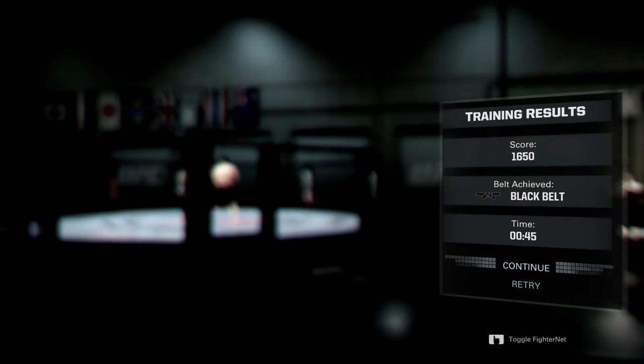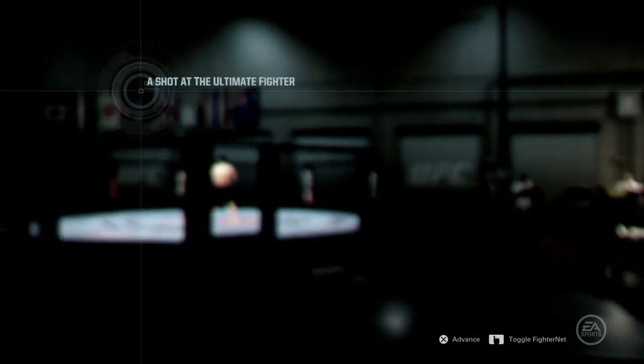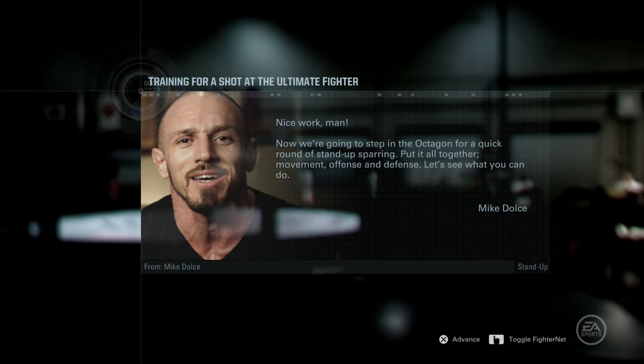Excellent work defending yourself — he was trying to take your head off. Black belts! Nice work, man. Now we're going to step in the Octagon for a quick round of stand-up sparring — put it all together: movement, offense, defense. So this is just a sparring session now, I can do what I want.